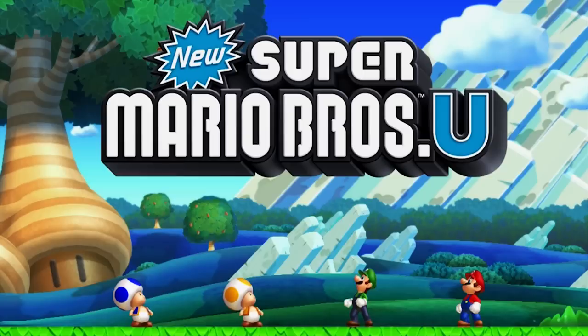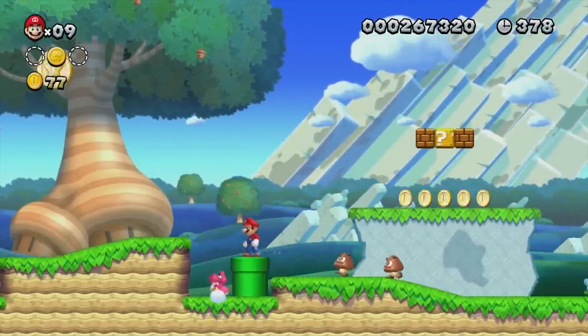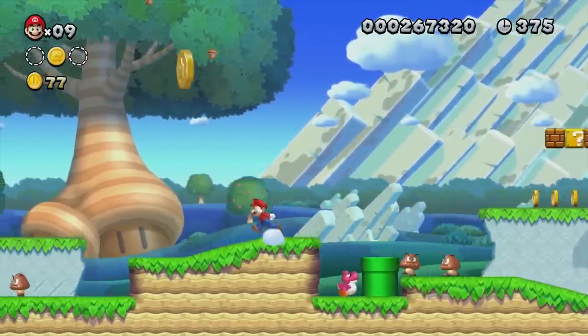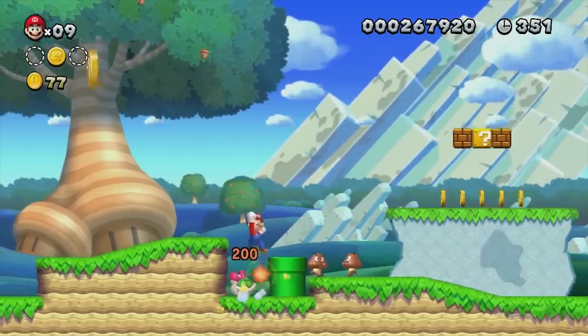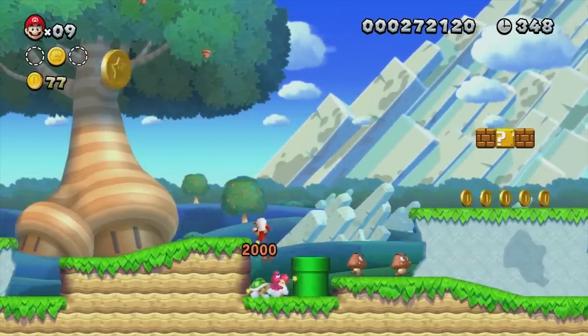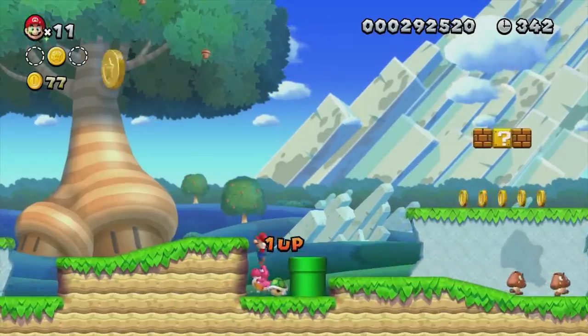New Super Mario Bros U probably has the least glitches out of any game in this video, but you can still perform an infinite lives exploit. You can do this in Acorn Plains 1 where you need to bring the purple Yoshi to the small gap between the pipe and the wall, then bring a shell to that gap. By this point every Nintendo fan must know how this exploit works, as it seems like they're just adding it to the game as a sort of troll or Easter egg.